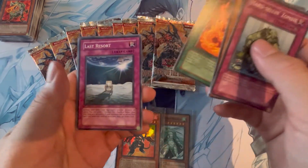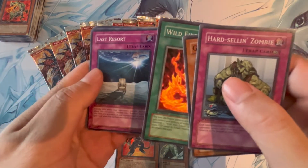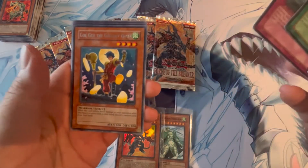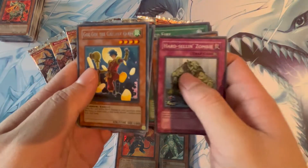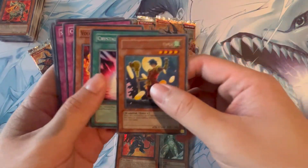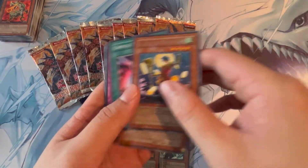Wildfire, Last Resort, Go-Gi-Go the Gallant Ninja, Crystal Promise, Volcanic Scattershot, and Crystal Raigeki.